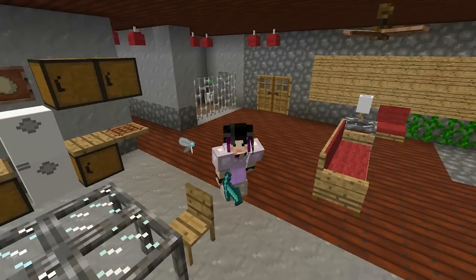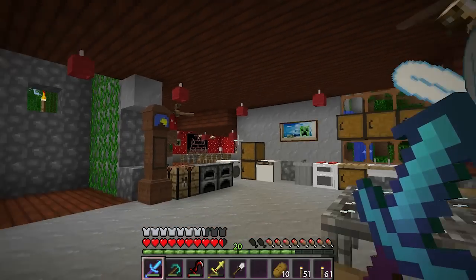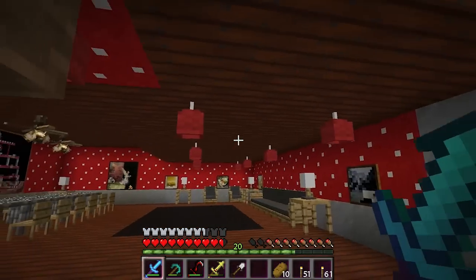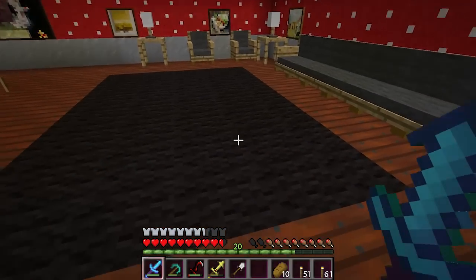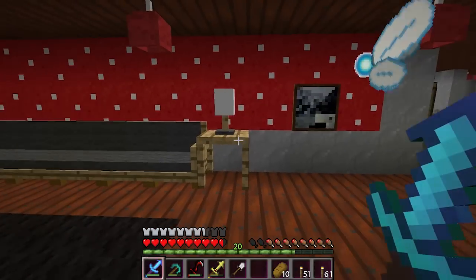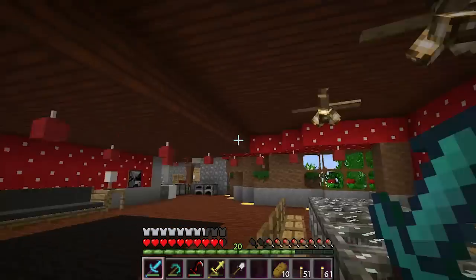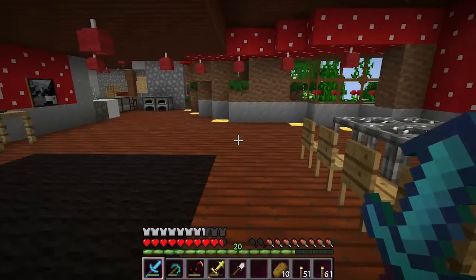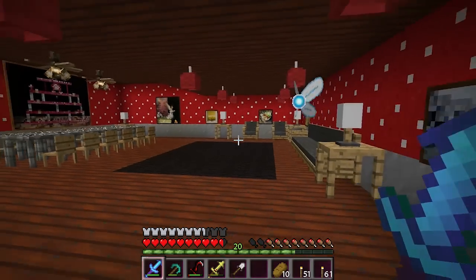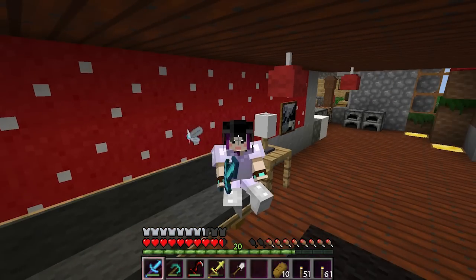Hey everyone, it's Cupcake! Welcome back to another episode of Minecraft Oasis. So last time when we left off I was working on my living room. I did a little more work - I added some ceiling lights, pictures, a rug - I always get confused between carpet and rug. I added lights, tables, couches and lamps. I really think this is starting to come along nicely. I used a little bit more glowstone for the corners here but I really like the way it looks. What do you guys think?